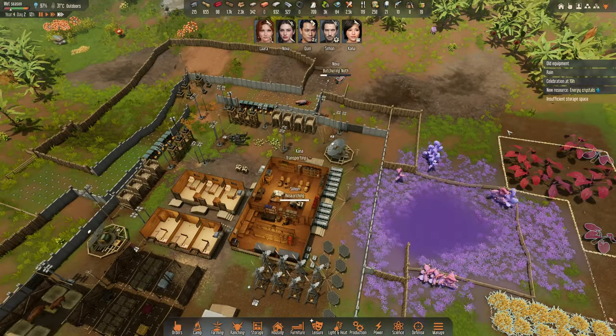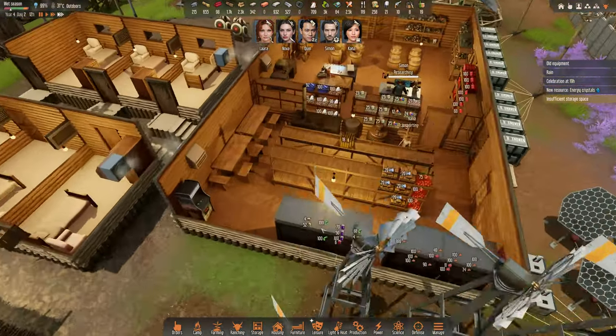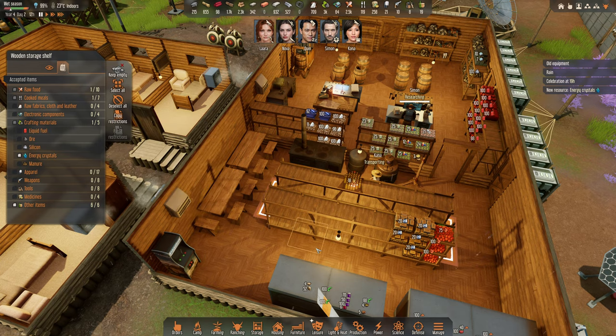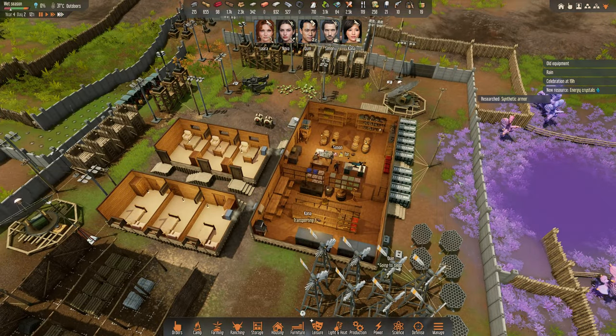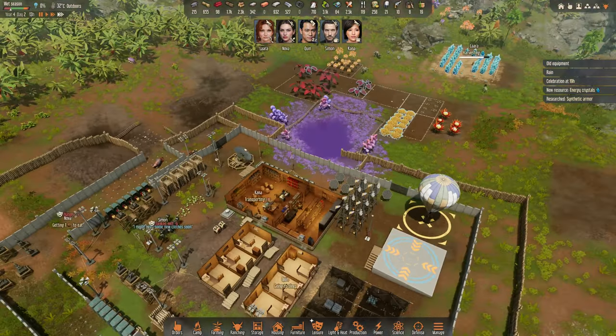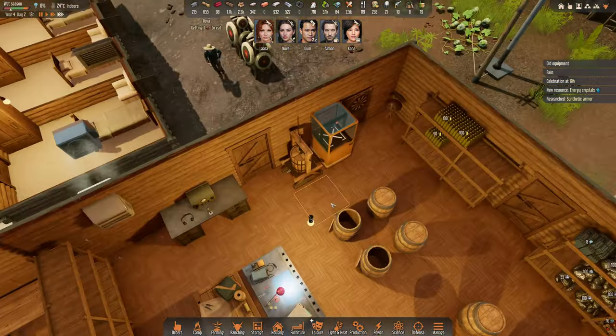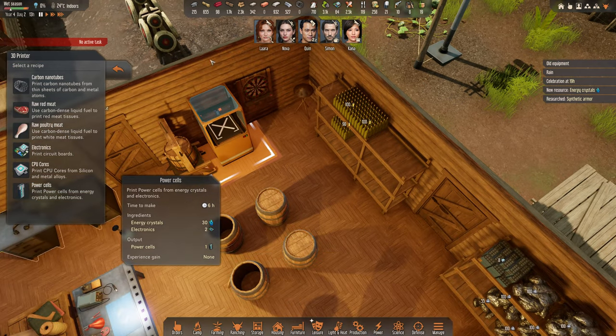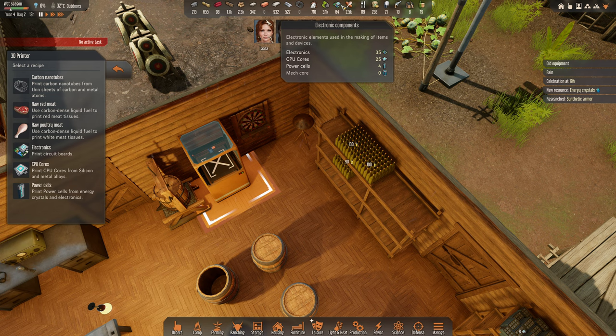Energy Crystal. So we will put the Energy Crystals here on this side. Research this. So now what I can do is have some Power Cells in stock.